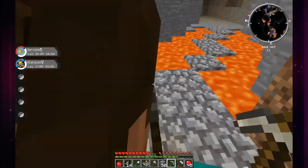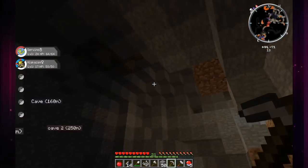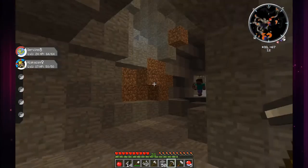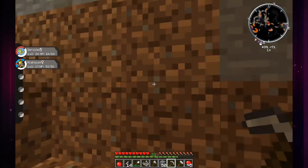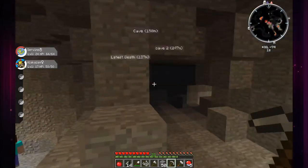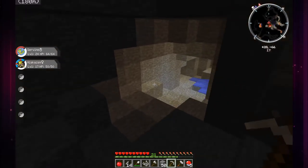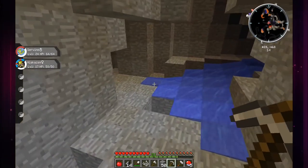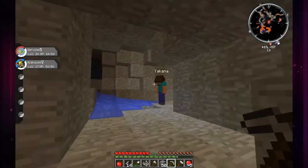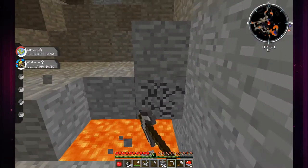It goes leaf stone, water stone, thunder stone, then fire stone. Then dusk stone, dawn stone, sun stone and all that - those are like almost impossible. What about shiny stone? I don't think those are even in the game yet - I want that to evolve things. It's like you kill a shiny Pokemon and you get a shard, so you have to kill nine shinies! Yeah, dude we've been here before - I remember because I saw this lava.